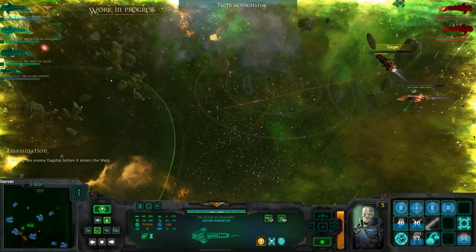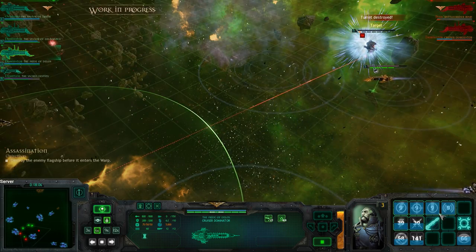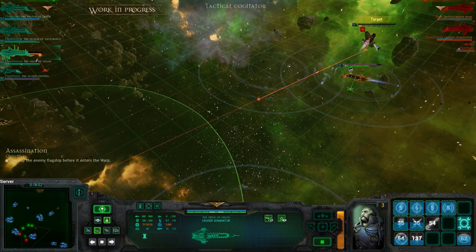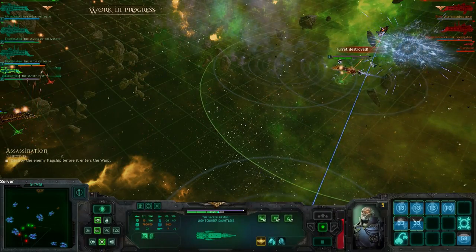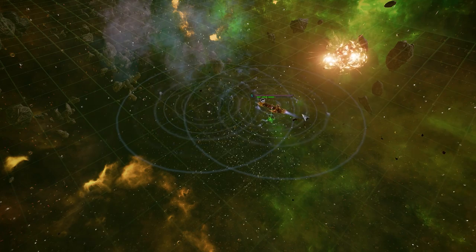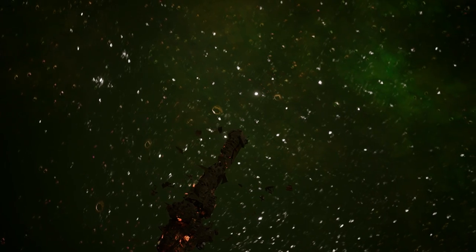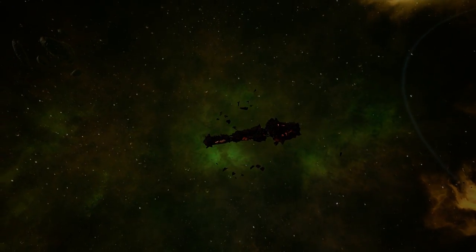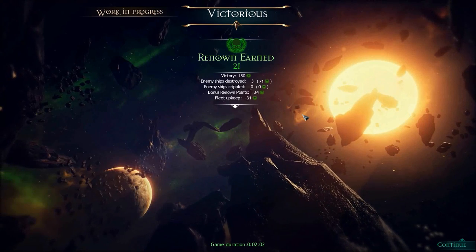Let's fire the Nova Cannons. Nice - I assume it's because of all the damage we did previously. Wow, we took out the enemy ship just like that. If you're running away from a Nova Cannon, it's definitely not something that you want to be on the receiving end of.